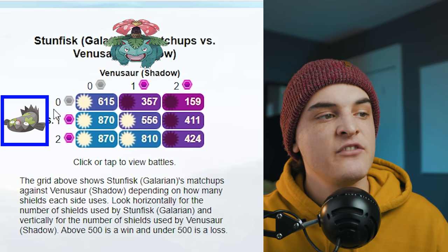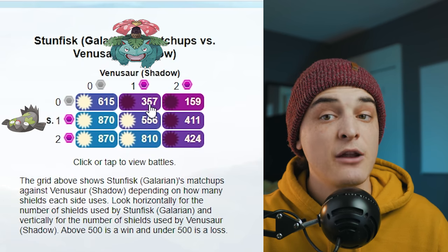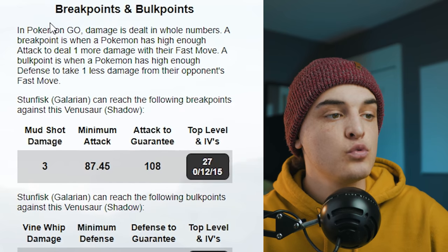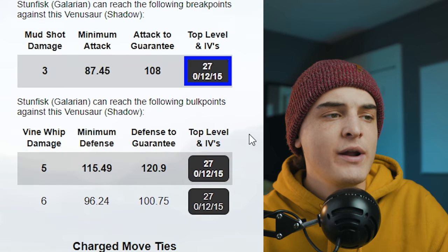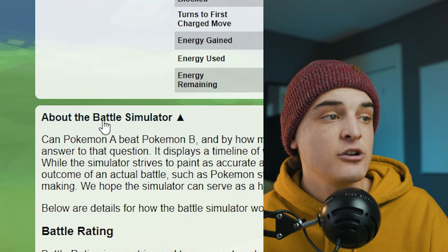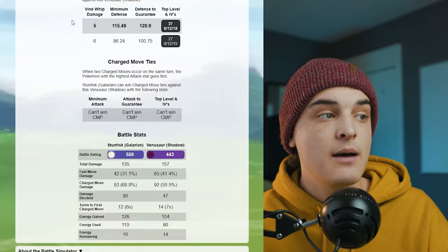Scrolling down shows all shield matchup combinations. For example, with zero shields on both sides, Stunfisk wins with a battle rating of 615. If Stunfisk has zero shields but Venusaur has one shield, Stunfisk loses since the rating drops below 500. Further down there's breakpoint and bulkpoint data, CMP tie info, and full battle stats like damage dealt, energy gained and used — all with descriptions if you need them.